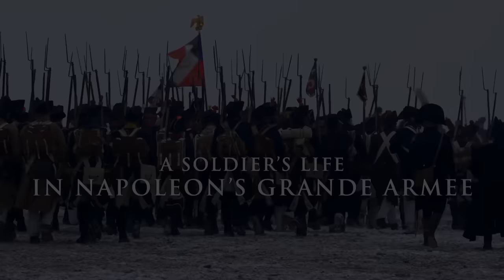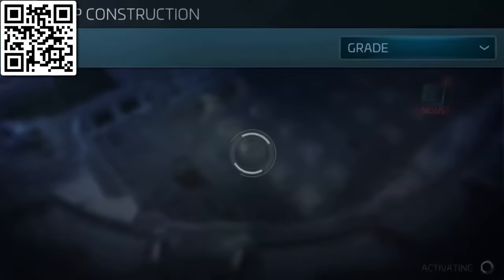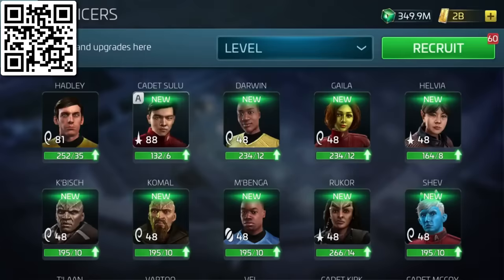Today's sponsor is Star Trek Fleet Command. It's a free-to-play 4X MMO game where you have the con to explore the Star Trek universe. As a Starbase commander, you will first need a ship. Build mighty vessels including the USS Enterprise, Romulan Warbird, and Klingon Bird of Prey. Then staff a crew of your choosing with their own unique stats and buffs.